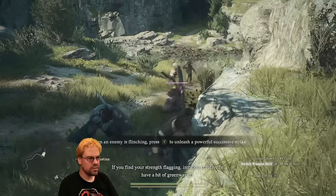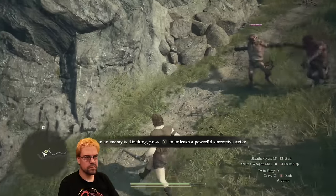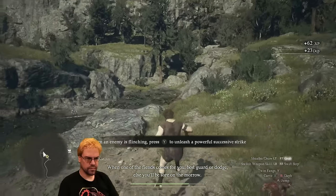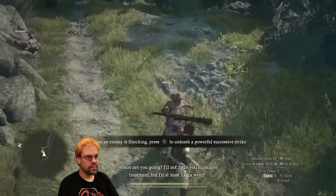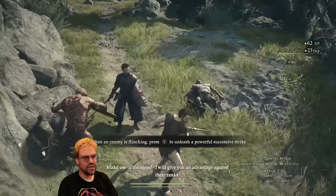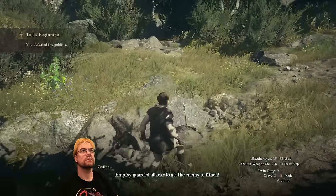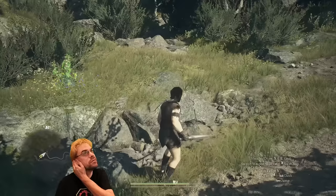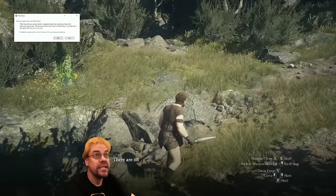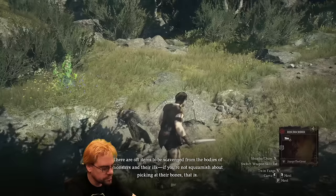Is there any kind of auto-togging? Employ guarded attacks to get the enemy to flinch. Avoid guarded attacks. This guy's telling me all sorts of stuff. Do you need to shut up — you can scavenge from the bodies of monsters you've slain; if you're not squeamish about picking at their bones, that is.